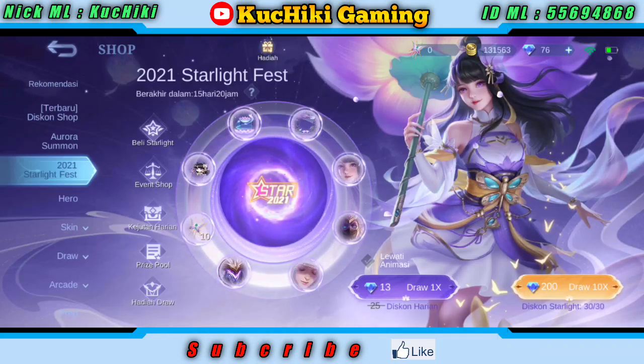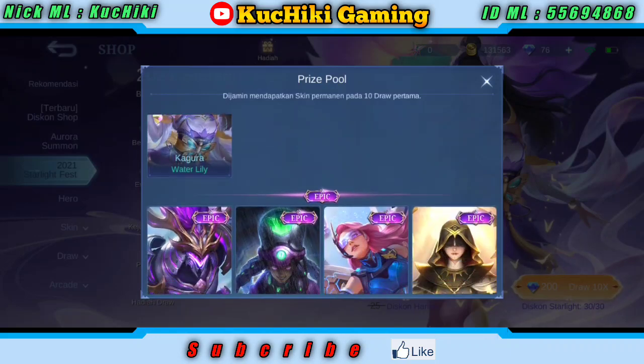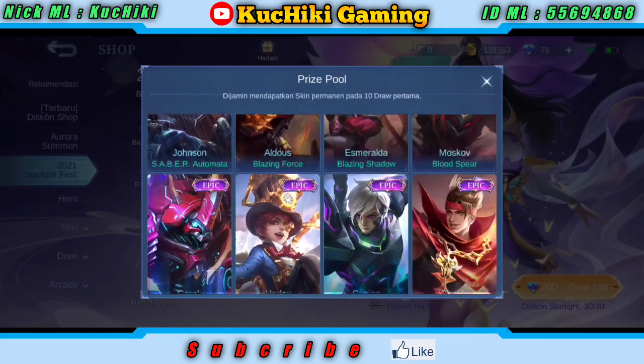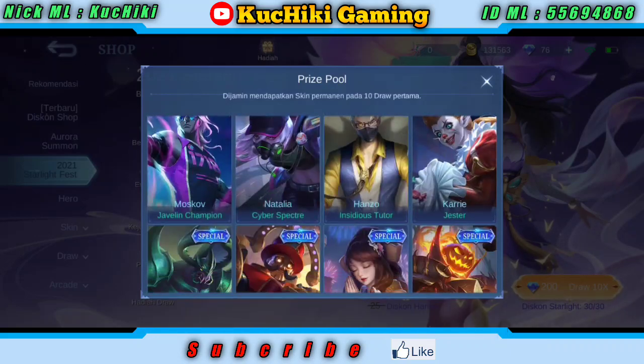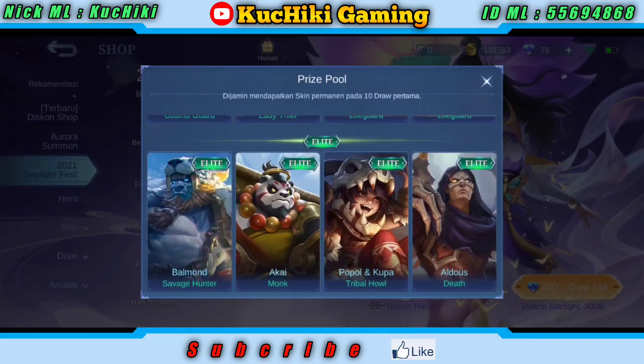Di sini kita lihat fresh pull ya atau hadiahnya. Hadiah utamanya itu pasti Kagura Water Lily. Di sini juga banyak skin epic dan skin special. Sisanya skin elite dan basic. Tapi di sini dijamin mendapatkan skin permanent pada 10 kali draw. Jadi bukan skin epic ya. Skin permanent itu apa saja? Tergantung hoki kita.